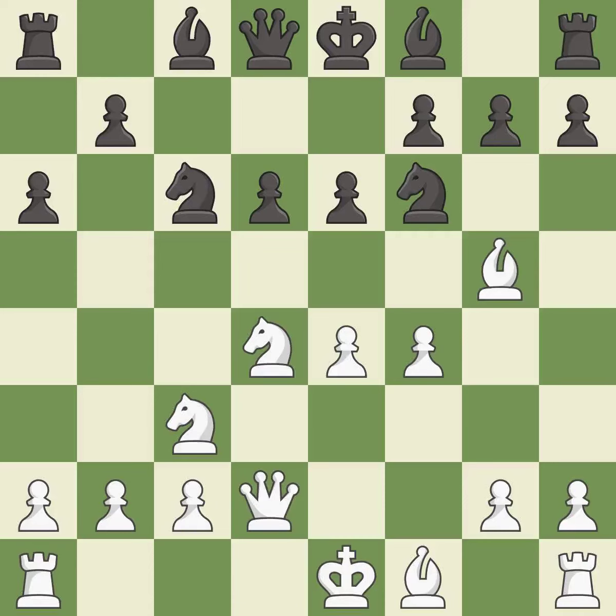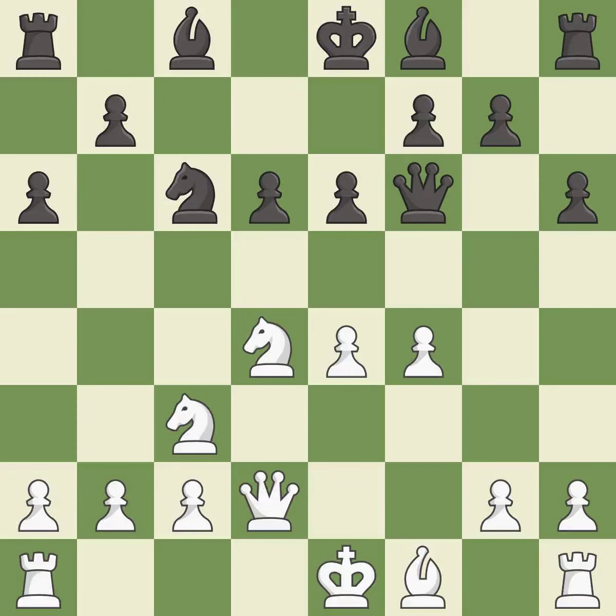This develops the queen off its starting square, getting it into the action. This kicks the opposing bishop, and after all captures it is an equal trade. It is the last book move. This maintains the balance in material with a good trade.